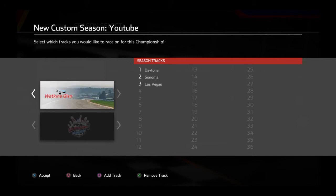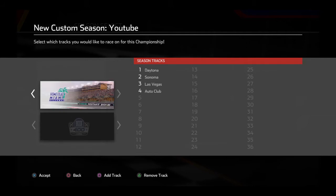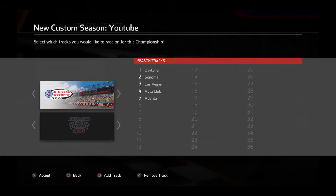Then for the fourth race of the season they'll go to Auto Club Raceway for the running of the Auto Club 400. And then for race five we'll go to Atlanta Motor Speedway — there we go. Then we're gonna go out to Homestead for the Dixie Vodka 400.